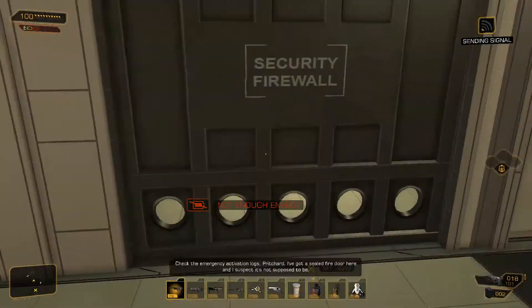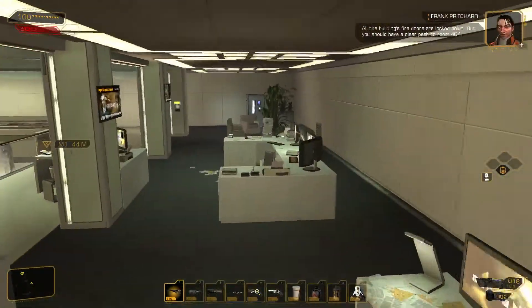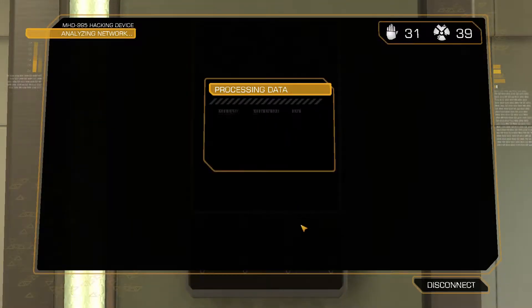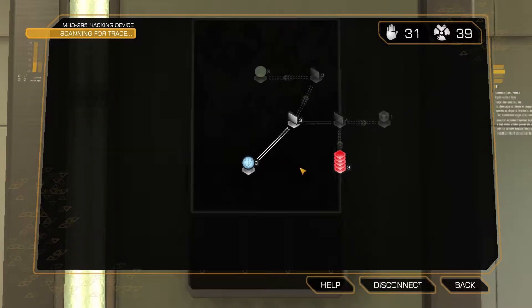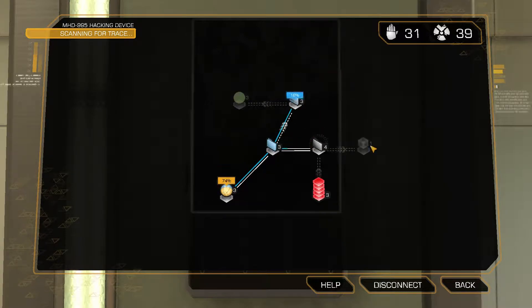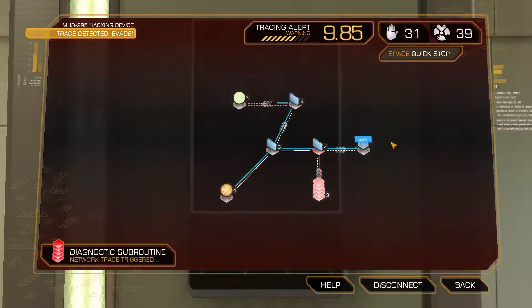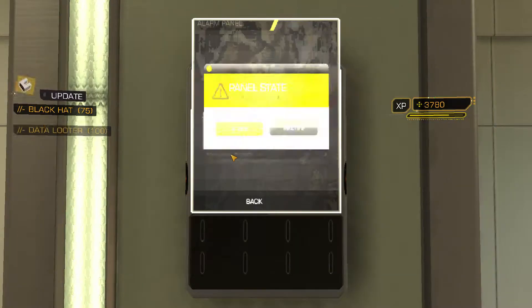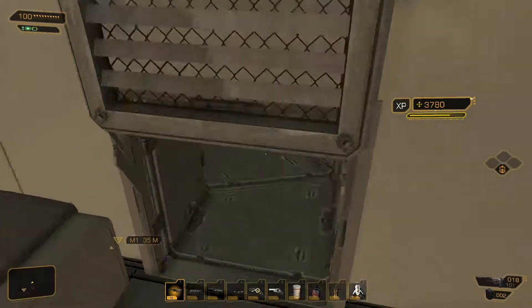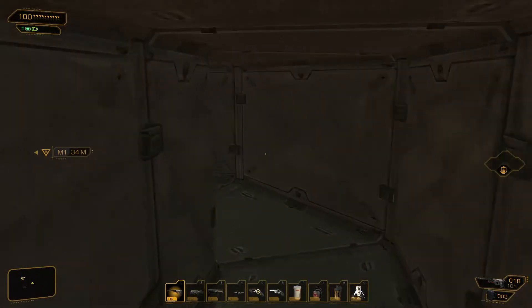Check the emergency activation logs, Pritchard. I've got a sealed fire door here and I suspect it's not supposed to be. All the building's fire doors are locked down, but you should have a clear path to room 404. I probably would have found that path if I hadn't spent so much time messing around with the vending machines and copy machines. I'm surprised Pritchard doesn't reprimand me more.